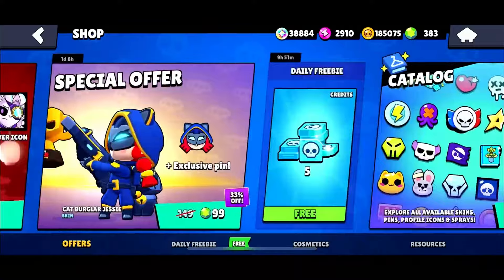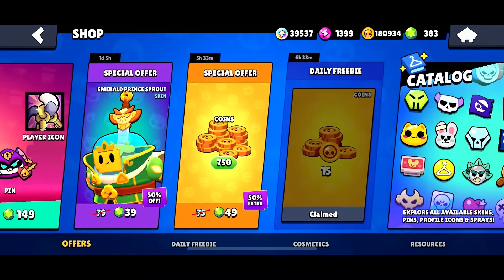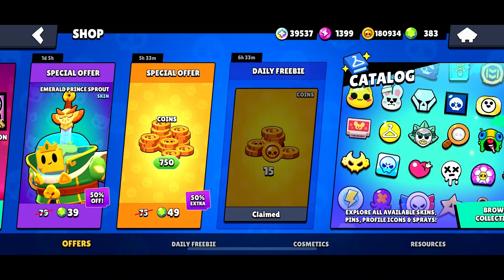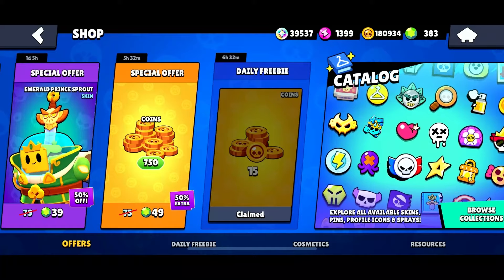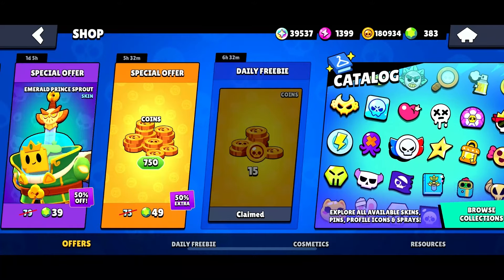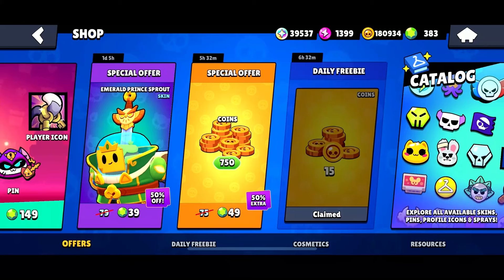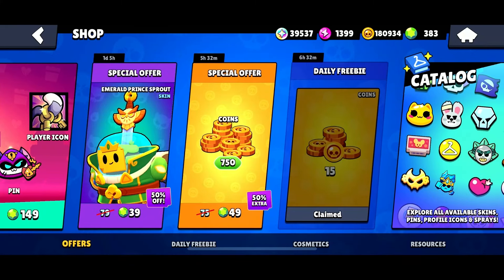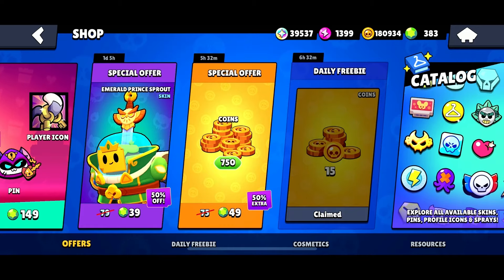Another simple way to get free credits is through the free daily rewards in the Shop. Each day, the Shop will give you a free reward, and about once every 3 days you will receive 5 credits. If you purchase the Brawl Pass Plus, you get 2 free rewards per day, which can double the amount of credits you get from the Shop. On average, you could be getting an extra 50 credits per season just by claiming the free shop reward every day, or 100 credits per season with the Brawl Pass Plus.